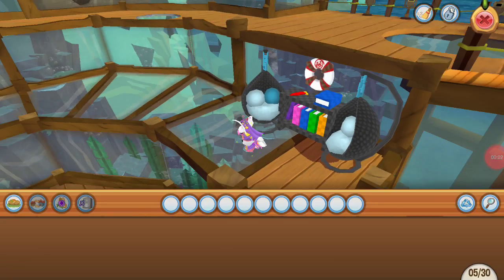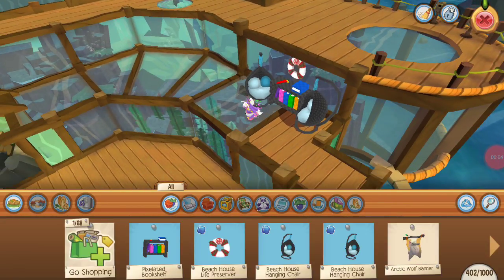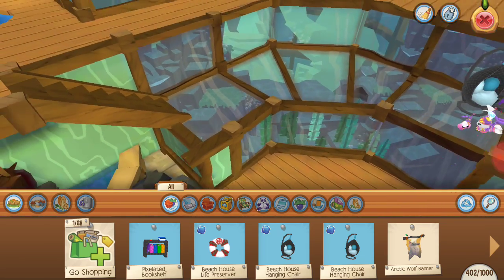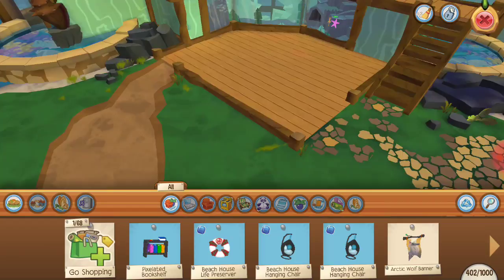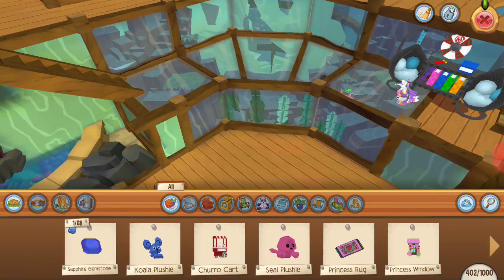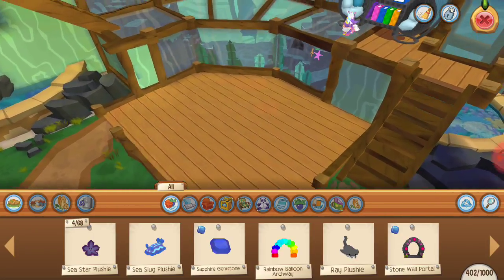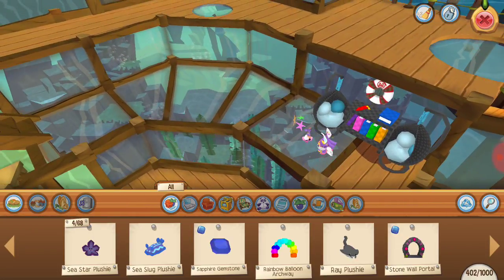Hi everyone, so today we're just going to talk about one feature AJHQ really needs to add really bad, and we're just going to decorate my new sapphire den in the background. The thing I think AJHQ really needs to add is a trade log.